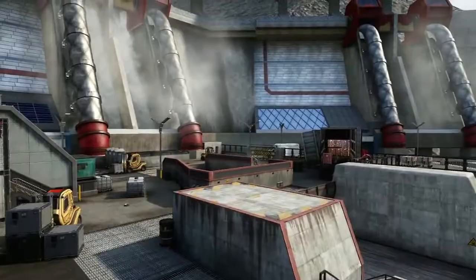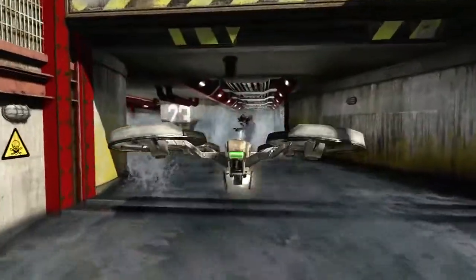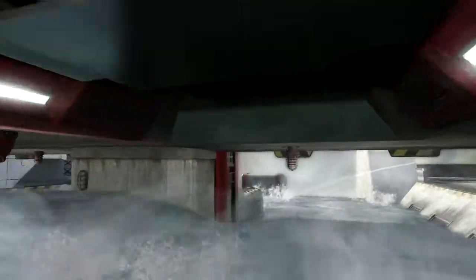Hydro is a large hydroelectric dam facility set in Pakistan. The map design is really focused on bottlenecks and choke points, but there's a twist. Uniquely, Hydro has a major spillway that will actually flood. A burst of water comes sweeping down the center of the map — if you are in that path, you are dust.